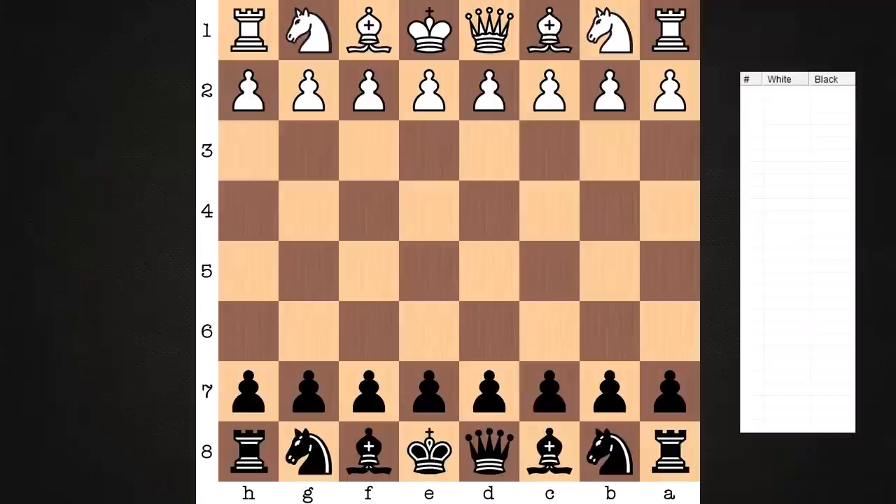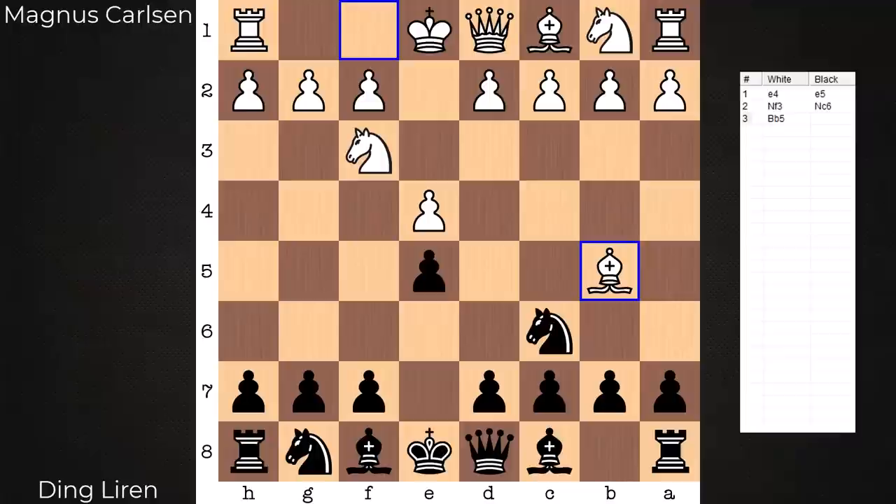Hi everyone, it's Jerry. I have an excellent game to share with you from the 2019 Tata Steel Chess India Rapid and Blitz event. This is a 5-minute game with a 2-second increment. On the White side, Magnus Carlsen, playing against Dinglerinn. We have an E4-E5 game, Ruy Lopez.